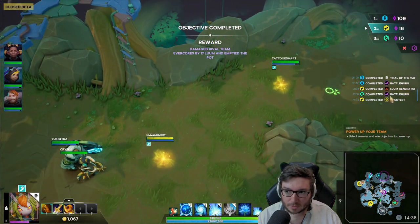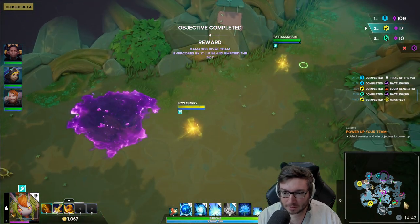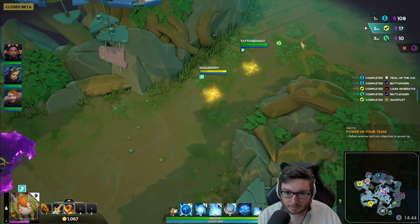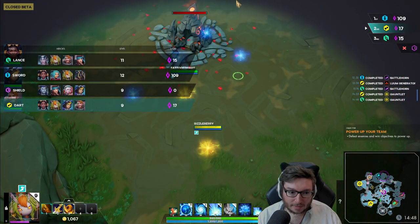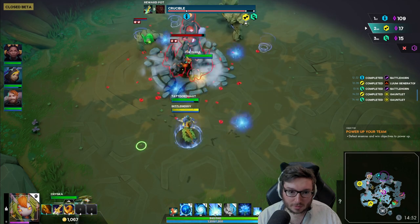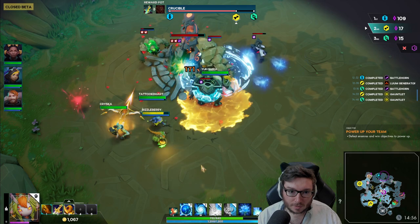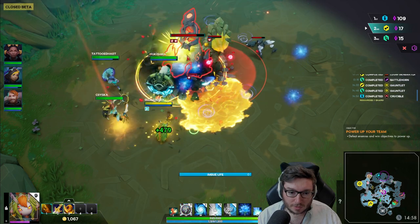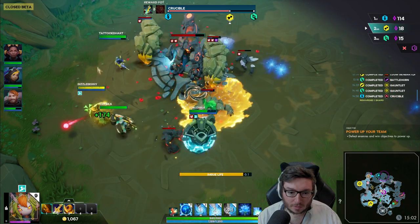We can head towards these crucibles and grab some extra power for the team. We're actually second in loom now with a loom generator kicking in, so we're going to get extra loom over time. But we're pretty behind in gold and experience, so the actual head-to-head events can be extremely difficult.